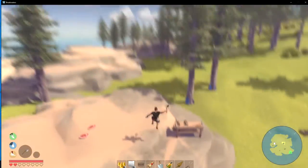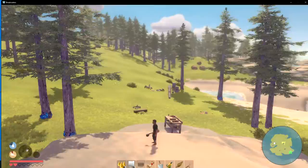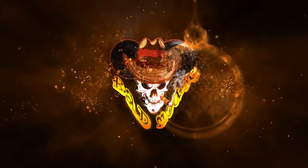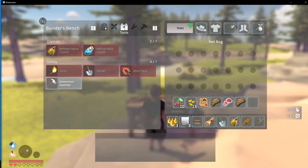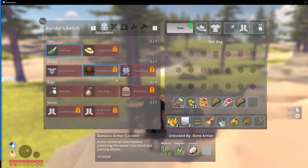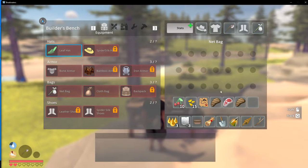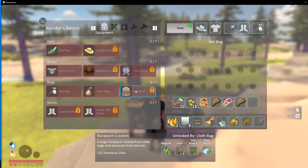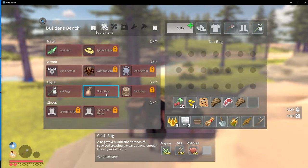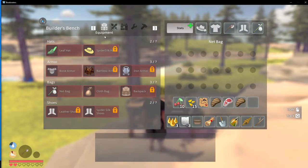Let's jump in and start playing. The first thing we're going to need - I got the net bag, it's up here, it gave me three more spots. I'm going for the cloth bag so we can unlock this backpack - that's what I'm really after. I'm going to see if I can get this done real quick before we go looking around.